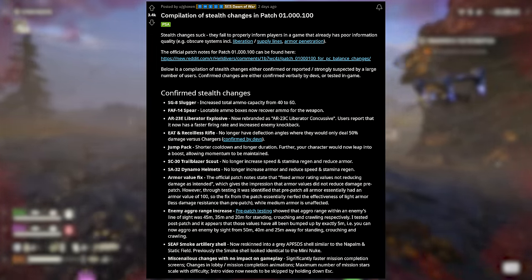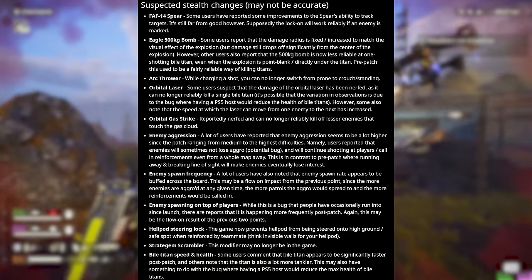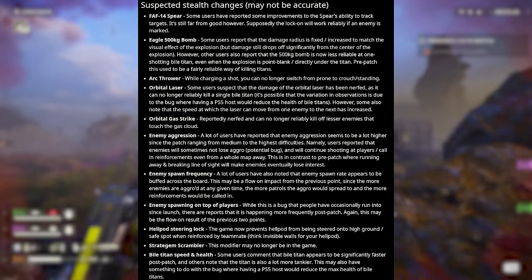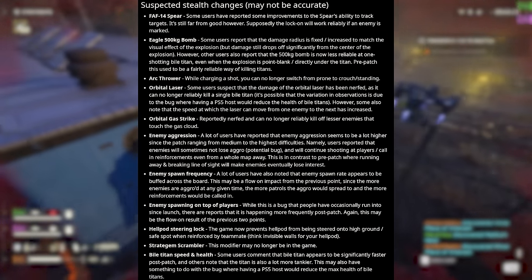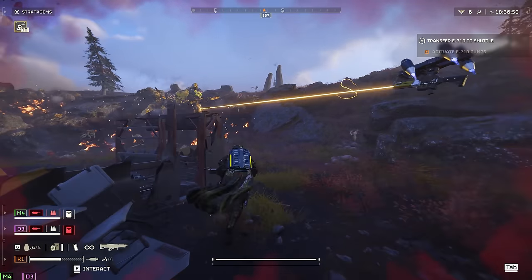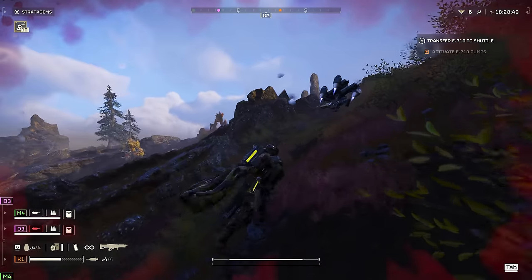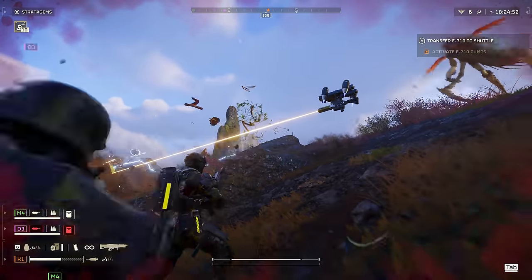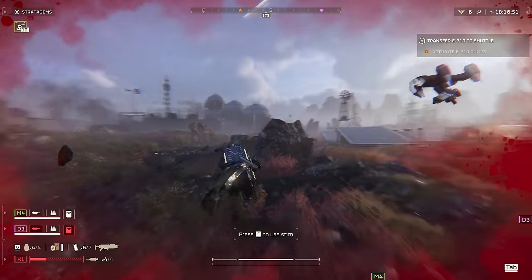For instance, if you were standing pre-patch, enemy aggro range for sight was set at 45 meters — post patch it is at 50 meters. Also according to this post, other suspected changes were to the 500kg and its max damage output, the orbital laser actually being nerfed, and the big ones I was calling out last week: enemy aggression where even breaking line of sight will not cause targets to lose interest, enemy spawn frequencies, enemies spawning right on top of players, and even Bile Titan speed and health, which both seem to have been buffed. It also looks like the stratagem scrambler modifier may not be in the game any longer post patch.